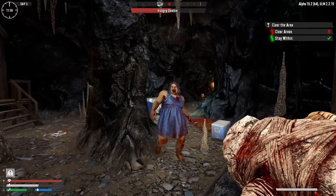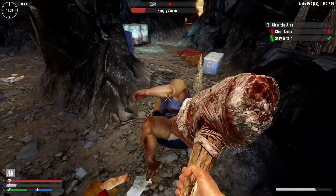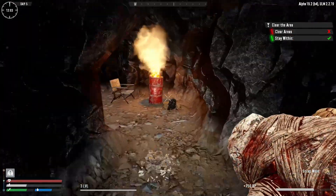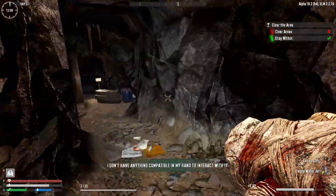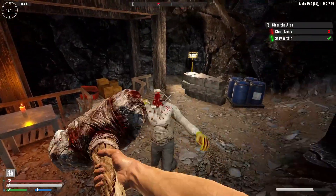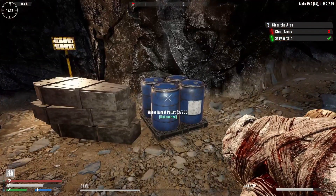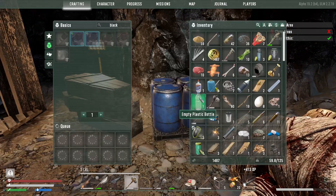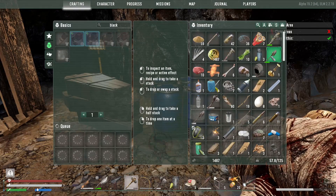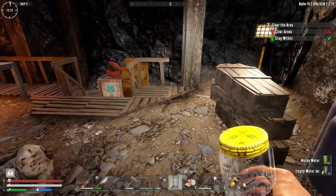Sledgehammer to the face of this lovely lady. Oh combo - oh nice! Water barrel pellets - so I can use these empty ones. So much junk on me. There you go - three murky water.